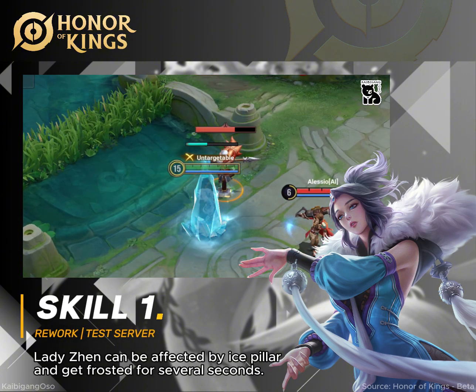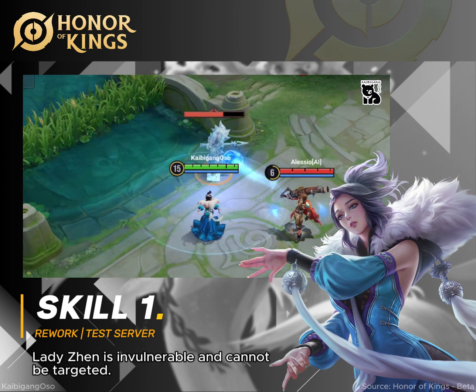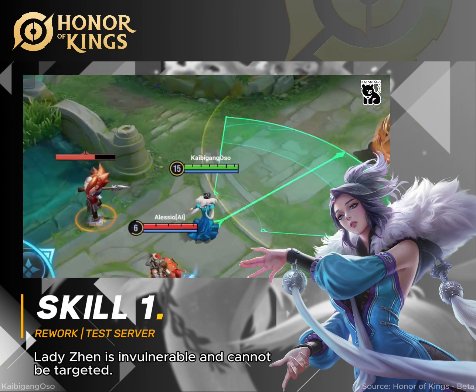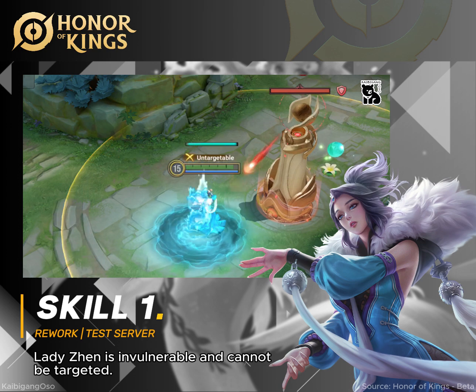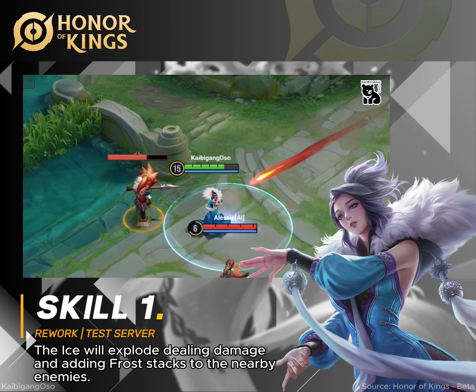Lady Zhen can be affected by the Ice Pillar and get frosted for several seconds. While frozen, Lady Zhen is invulnerable and cannot be targeted. After the effect ends, the Ice will explode, dealing damage and adding frost stacks to nearby enemies.